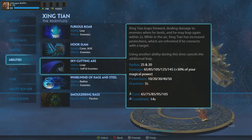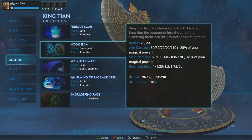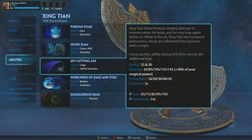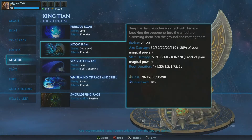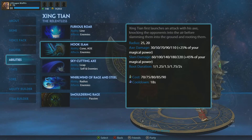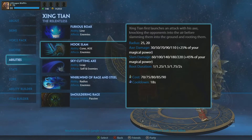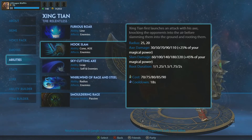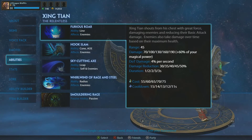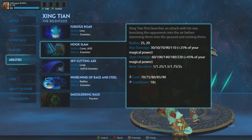Now for the dilemma of what to level up first — there's not really a wrong way to level up his abilities except for getting Hook Slam first; you definitely don't want to get Hook Slam first. In solo lane you'll probably want to do 1, 3, 2 — that's what I like to do. You can still get away with doing 3, 1, 2. Just definitely do not take Hook Slam first; that's not the ability you want to level up first.